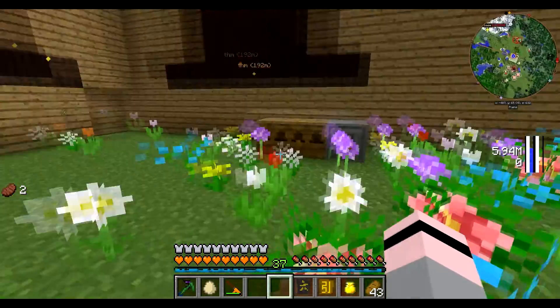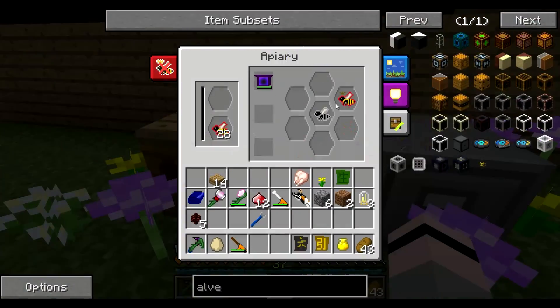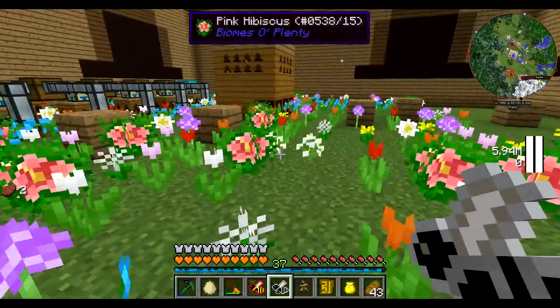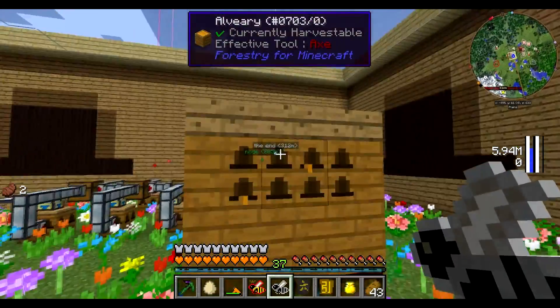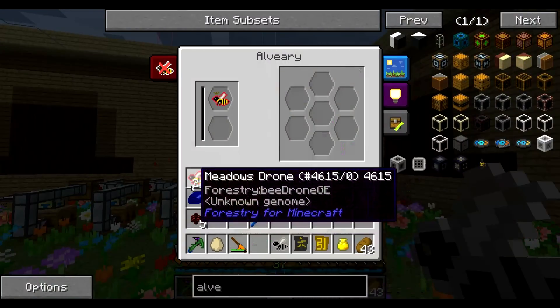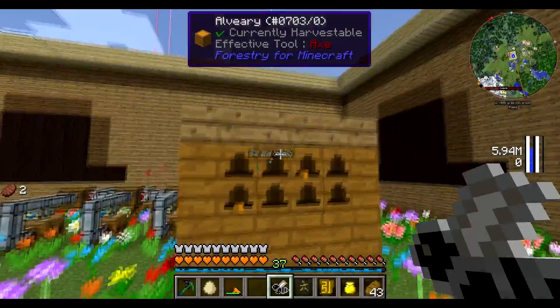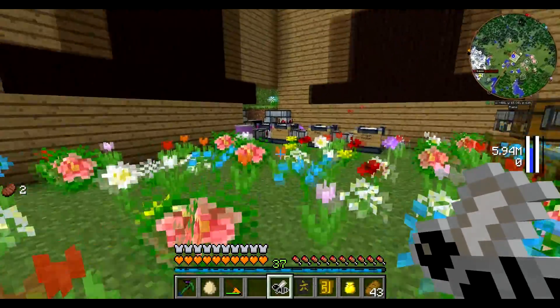So we need just a random bee that we're trying to mutate. This one should be fine. And we can also put a frame housing in here as well, if that's what we wanted to do. Let's go ahead and get rid of this.